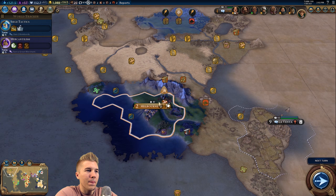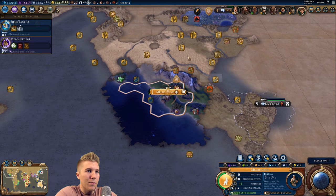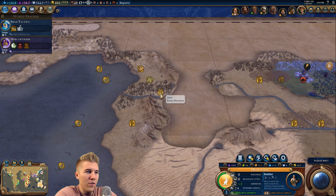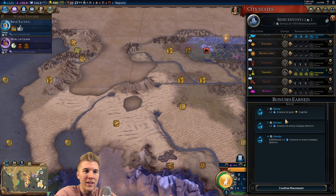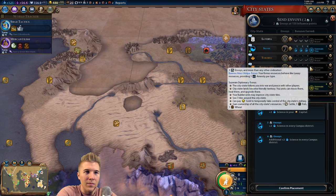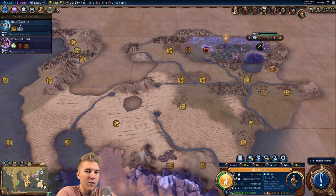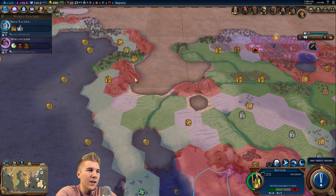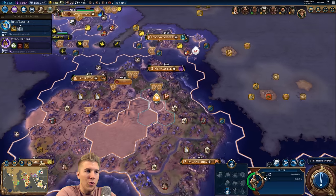Let's go with the copper. Let's also purchase another settler - the prices have gone down, haven't they? I kind of want to go here - you've got deer, fish, mountains. It's safe on that side. And I think we should also improve Toronto. We're probably one of the only civs that know about Toronto. I think I want to go here - we'll take our time though, there's no rush.